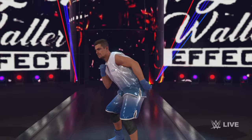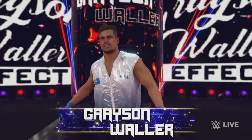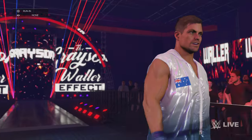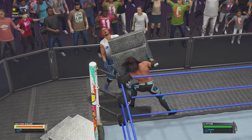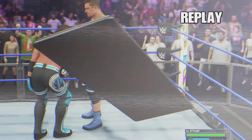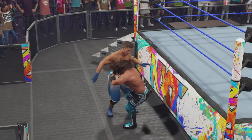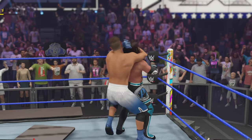Here comes Grayson Waller — it's my man crush Monday. AJ comes running, takes down Grayson Waller to the outside, comes to the steel steps and takes him down with them. Look at Grayson Waller — look at the table flipped! AJ Styles going to town on Grayson Waller on the outside, dropping him down.